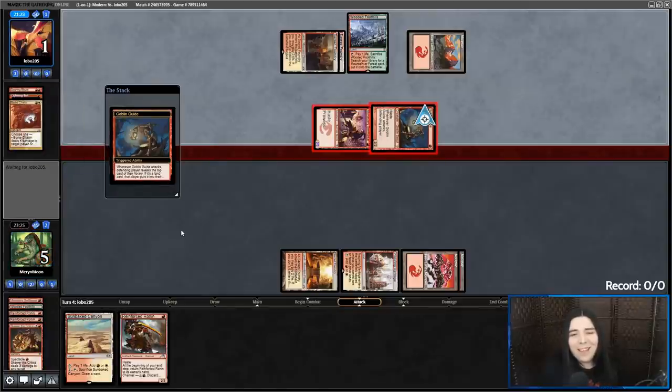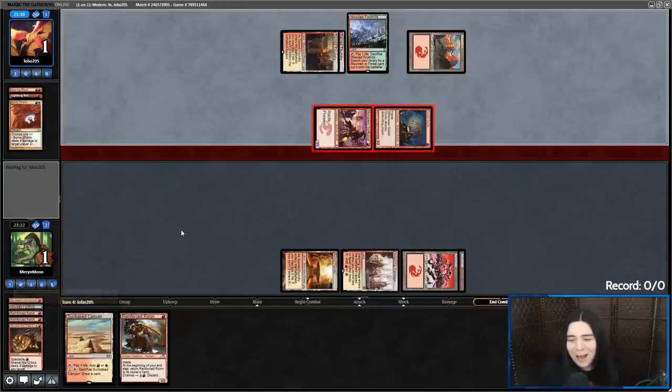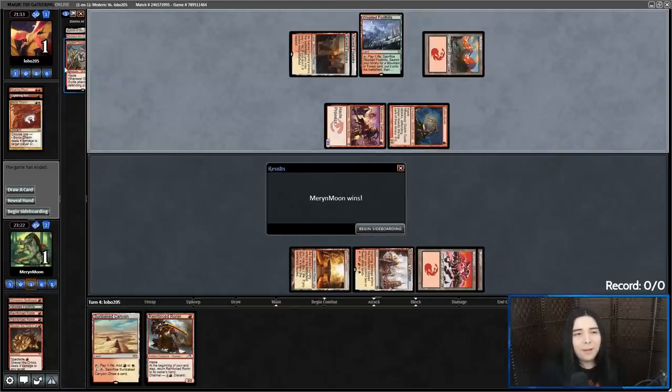They know! You are aware that I have one Ronin in hand. What are you doing? You've got to keep it back. I think they forgot I still have one Ronin. Wait, what did they reveal with Goblin Guide? Goblin Guide got revealed there, so I was going to have Goblin Guide plus Ronin coming at them.